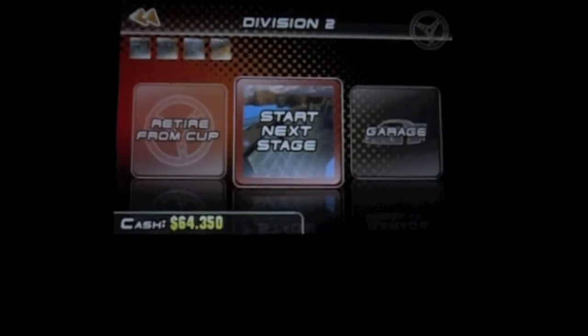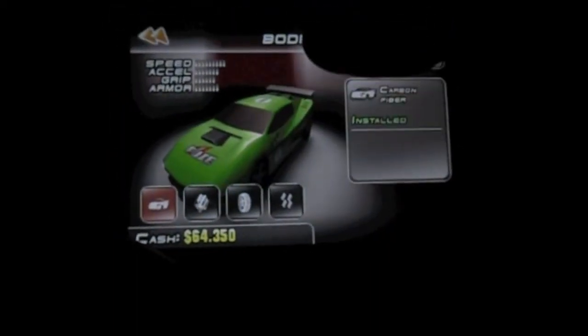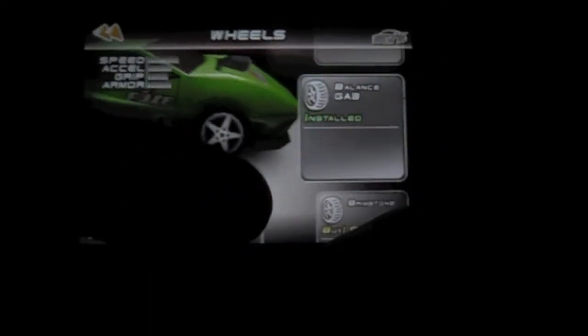In Division 2, I'll show you that you can go to your garage, choose your car, buy more cars, upgrade individual cars, and change their bodies, engines, wheels, and wings.